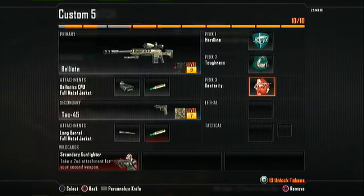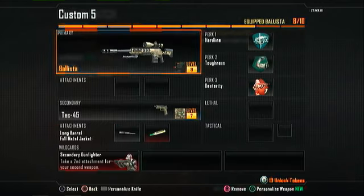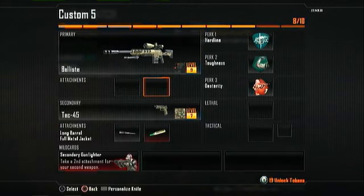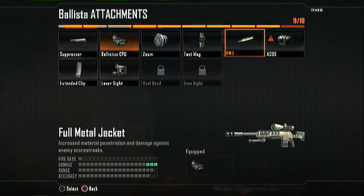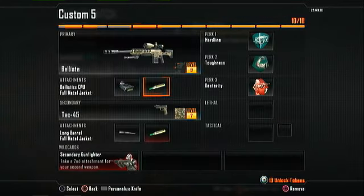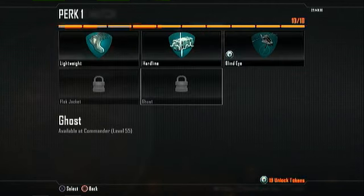The best sniper in the game in my opinion is the Ballista, because it is a one-shot kill from the chest up. If you put FMJ on it, it's from the waist up. It's a deadly bolt-action sniper rifle. For attachments you will choose two: the Ballistic CPU, because it helps accuracy tremendously, and the FMJ, which increases damage — if somebody is hiding behind a door you can kill them just like that.